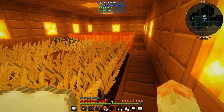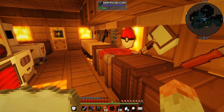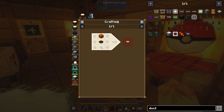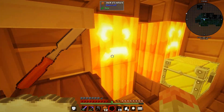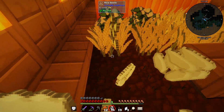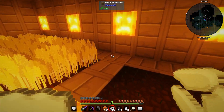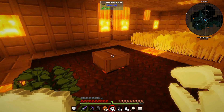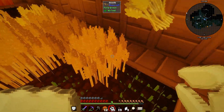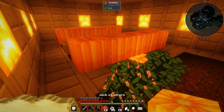I found a couple of mind-blowing things. First, you can use pumpkins for food with Actually Additions - you can do a pumpkin over a bowl and get pumpkin stew. I also found out this really neat thing about rice. Before I had mentioned putting rice directly into the culinary generator, but it turns out you can actually use the rice to make rice bread. I found this watching a Direwolf20 video while looking for a tutorial about a mob farm.